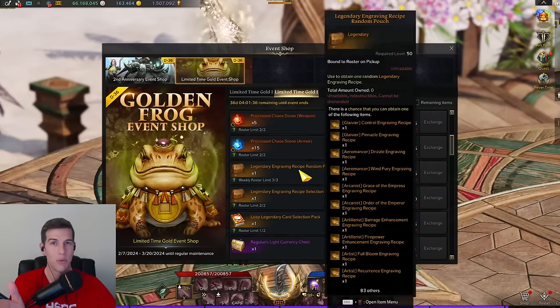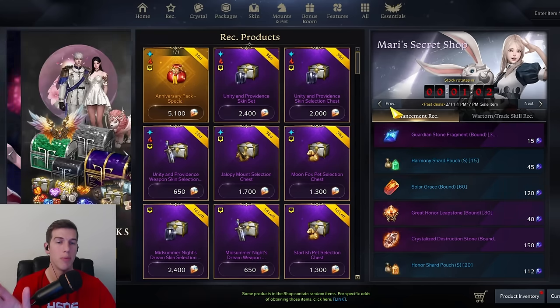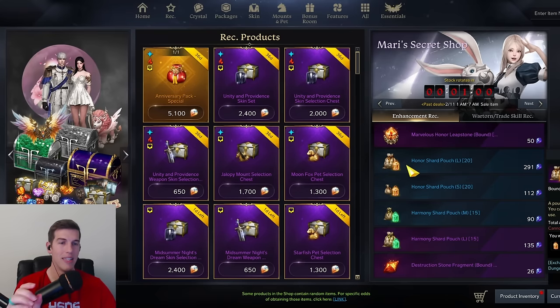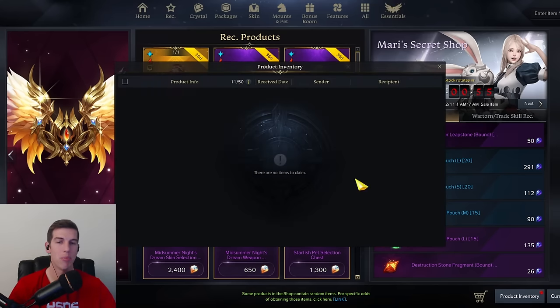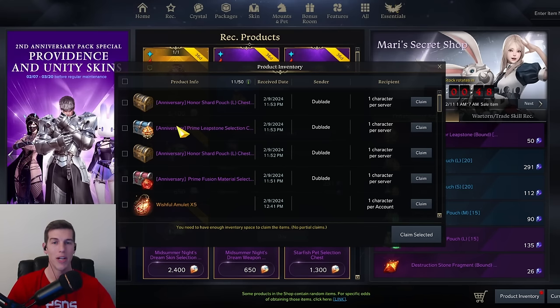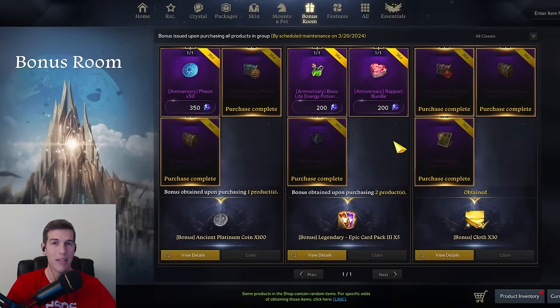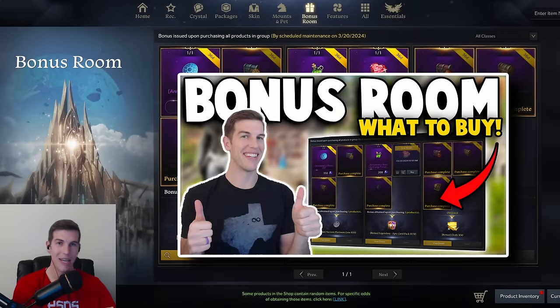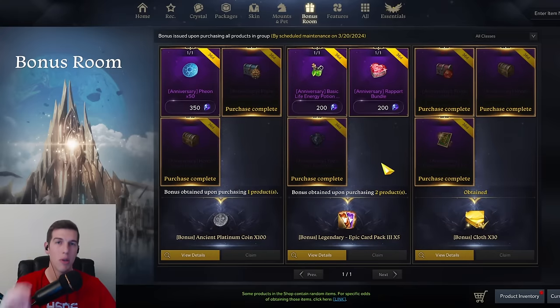You can also go to the shop and start pre-buying these materials if you know you're going to need them ahead of time, and just stock them in your product inventory. That way whenever the character event arrives in March you are ready to go and can deposit all those materials onto that character. I also wanted to mention the bonus room — I did a video about this as well, so go check that one out too, because a lot of these are worth purchasing if you're looking for a very good deal.